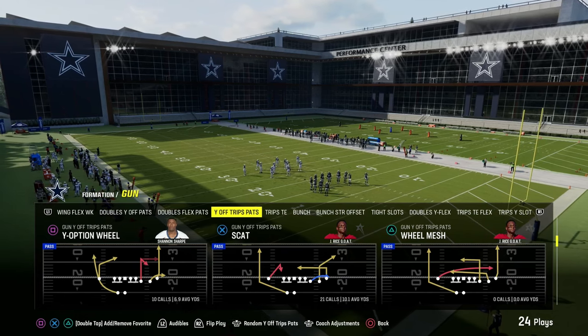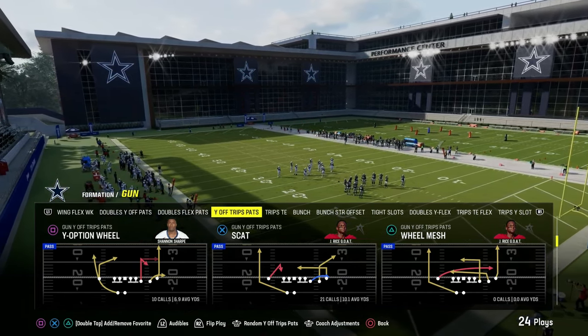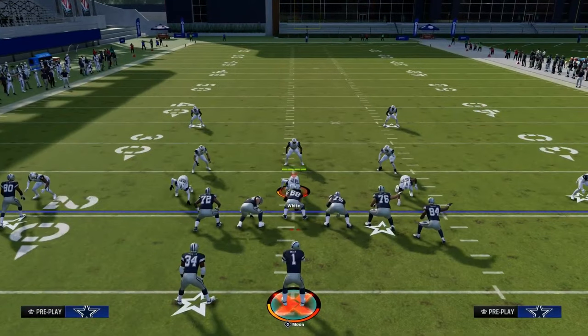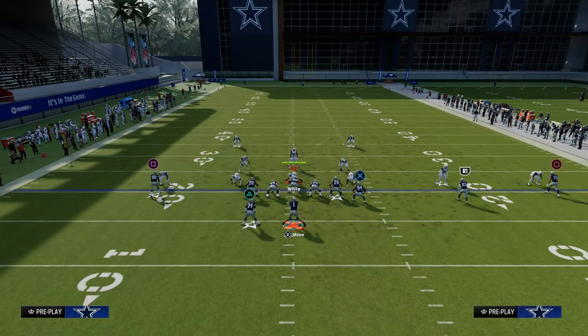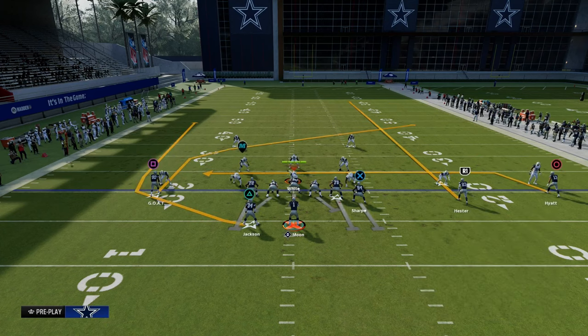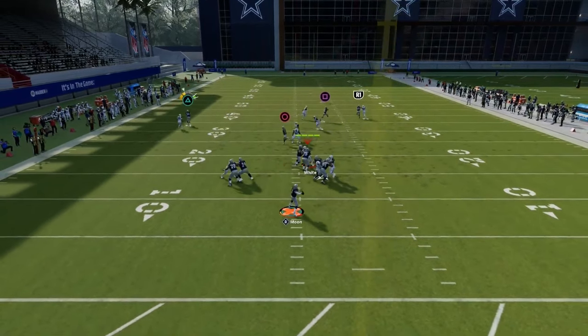My favorite way to attack man coverage this year is the Y-Option wheel out of U-Trips. We're going to block our tight end, which is pretty good for picking up pressure since blitzes are certainly a thing right now. Then we're going to streak our slot receiver and drag our outside trips receiver. This gives us really effective spacing on this play, and you'll be able to attack man coverage at a really consistent basis.